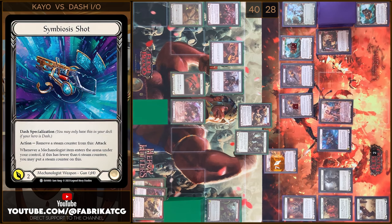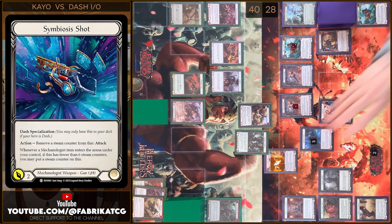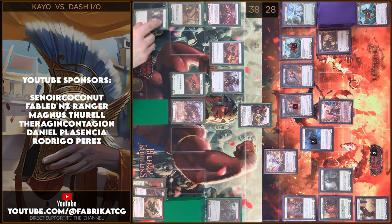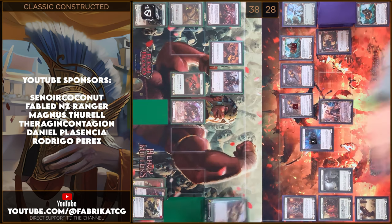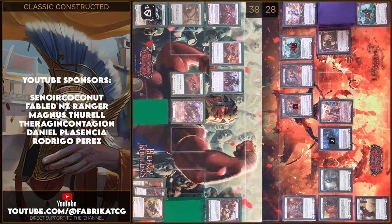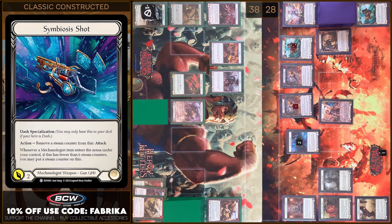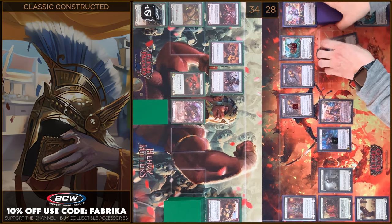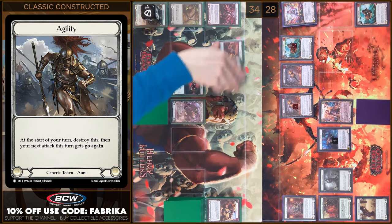Next I'm gonna attack with Symbiosis Shot — two damage, no block, no reactions, take two. Let's close Combat Chain. I'm gonna use my Action Point and attack one more time with Symbiosis Shot — two damage, no block, you take two. And one more time — two damage, no block, you take two. That's all. I'm gonna arsenal this card. I'm gonna destroy tokens.